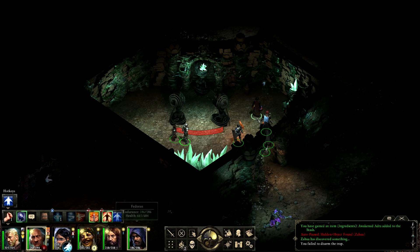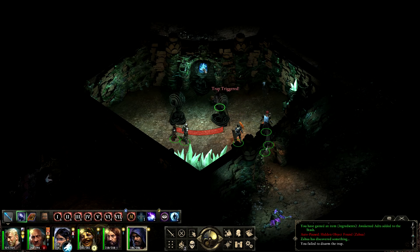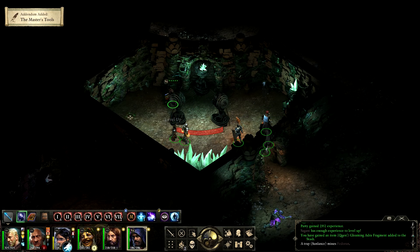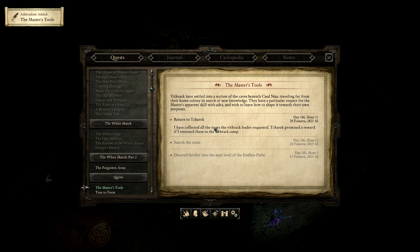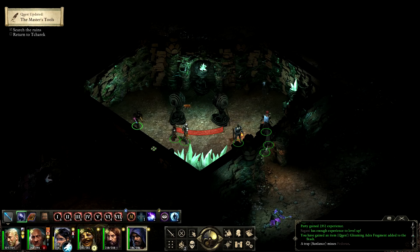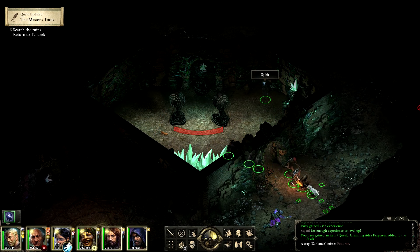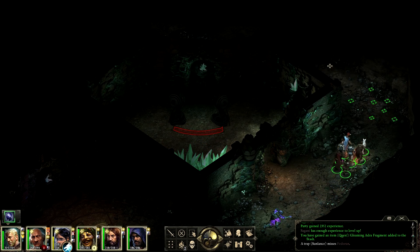We've found an Adra fragment — level up! The master's tools — do we have them all? Yes we do. Phew! Good old Fedoran's nimble feet saved him there.